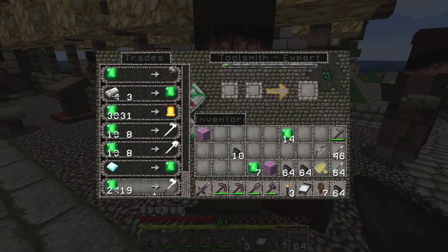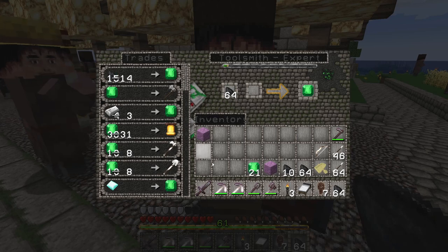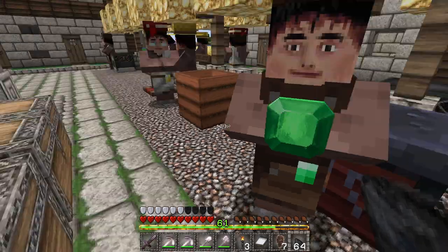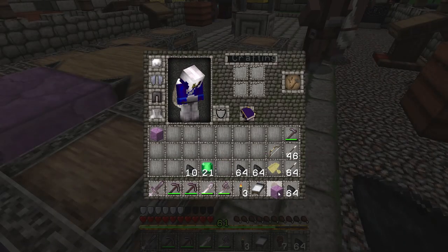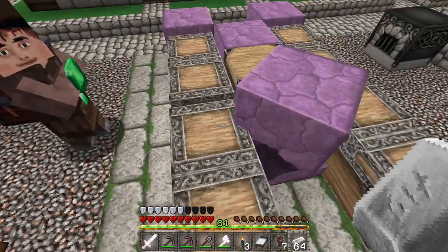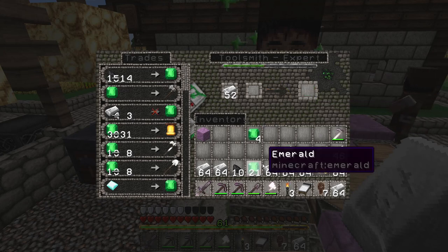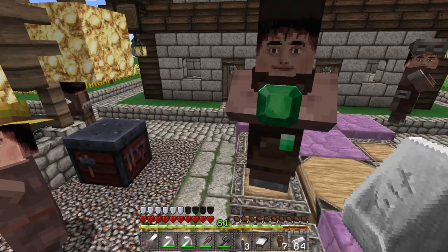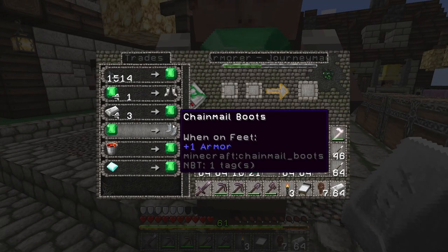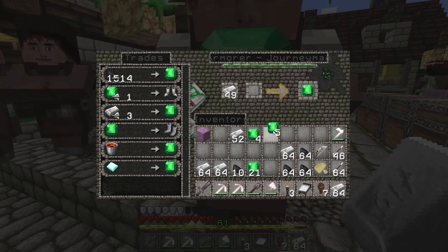A diamond efficiency two axe for only 19 — that is not bad. I have iron; I brought a whole bunch because I assumed that's what they would be trading with. Let's get some of those. He's tired of that trade, I'll let him recoup for a second. Let's go to the next guy. My other armorer has a good trade — let me level this armorer up while we're standing right here.